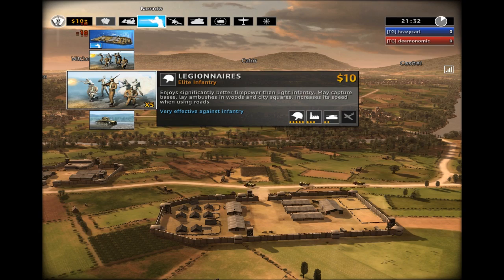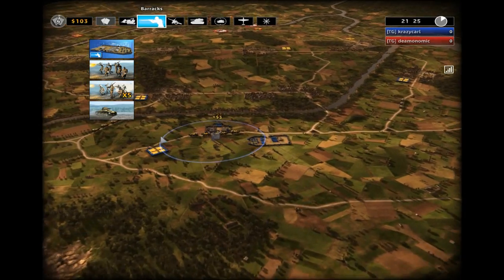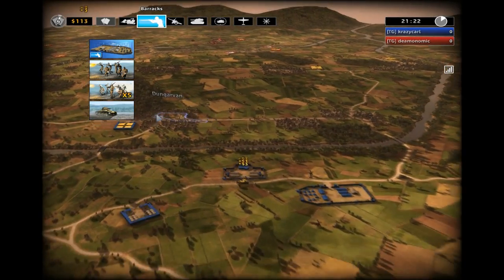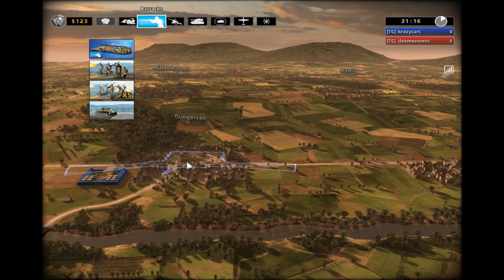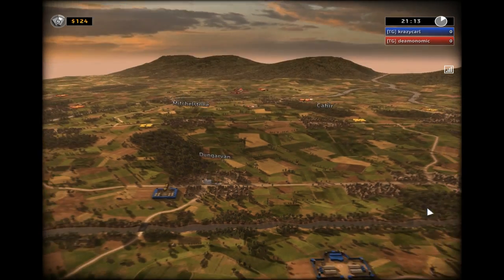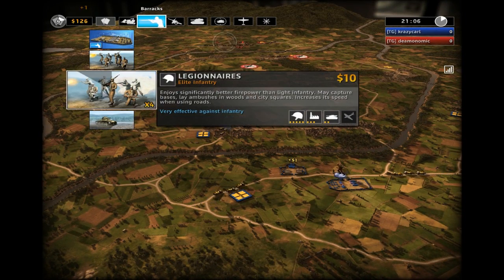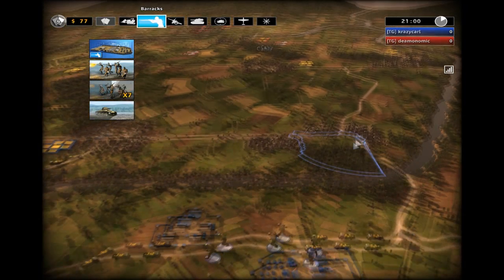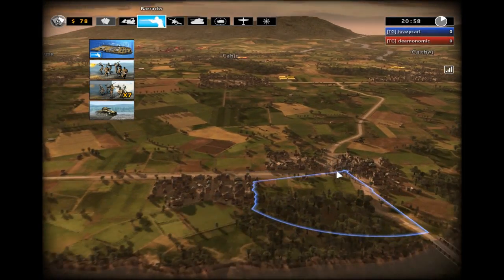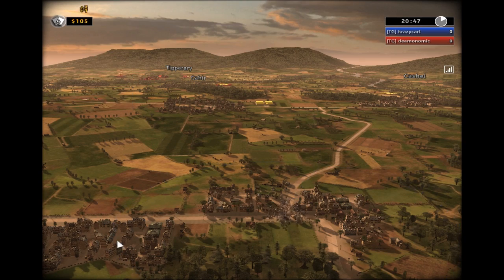The barracks lets you build units once it's constructed, but I'll cover those in part two of this series, which focuses on units themselves. For now, here I'm putting infantry inside of a town for an ambush — that's sometimes even more powerful than putting them in the woods, because you can't see those units unless you pretty much drive over them or fly over them. By then it's too late. The only real way to find troops inside a town is to fly over them with air recon.